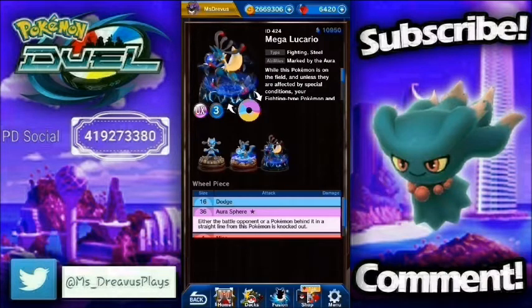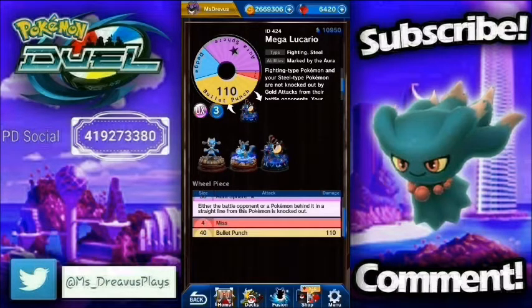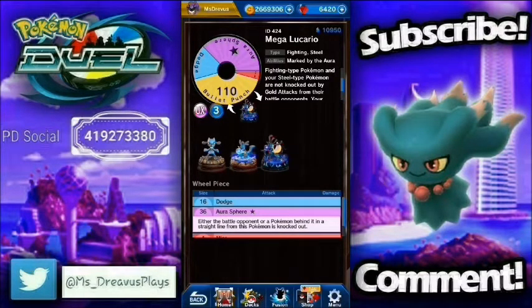Last but not least, we have Mega Lucario — a 3MP Pokemon with a little bit of everything: purple, blue, and gold. While this Pokemon is on the field, your Fighting-type and Steel-type Pokemon are not knocked out by gold attacks from battle opponents, unless affected by special conditions. Your Fighting-type and Steel-type Pokemon each deal plus 10 damage. That's like an extended Cobalion thing. It still only has a 1-star Aura Sphere — hopefully that becomes a 2-star when Mega Evolved. Bullet Punch for 110 becomes 130. Pretty nifty; I can't wait to take her for a spin.